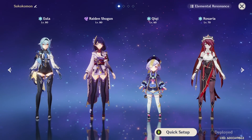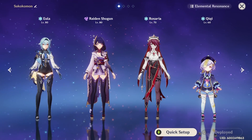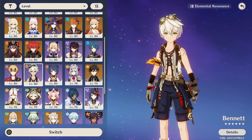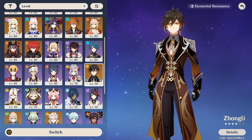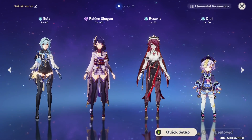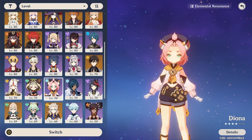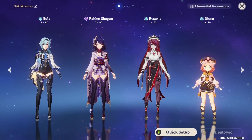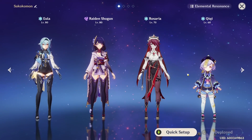If you have Eula and Raiden Shogun, feel free to try out this team. Qiqi is good here because she fills the healer slot, and comparing her to most other healers, she's actually better in this context. Bennett is still stronger overall, but you don't usually run Bennett with Eula. Your other choices are Zhongli or Diona. Zhongli's 20% shred gets devalued since you already have so much shred, and his personal damage is very poor. Diona also doesn't really do any damage. So Qiqi will be doing much more damage than either, especially since Diona can't really use the new artifact set. The Eula, Raiden, Rosaria, Qiqi team is a very viable team.